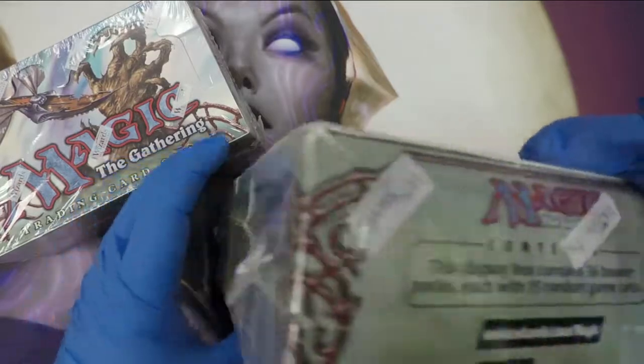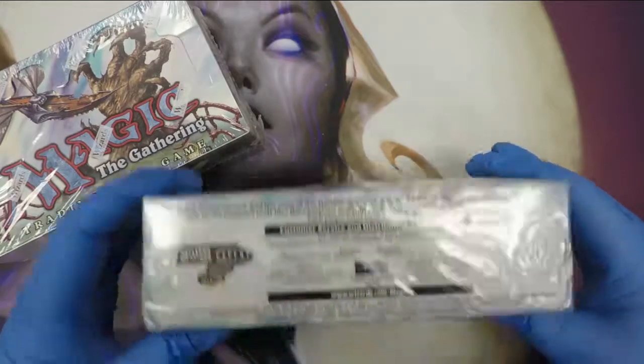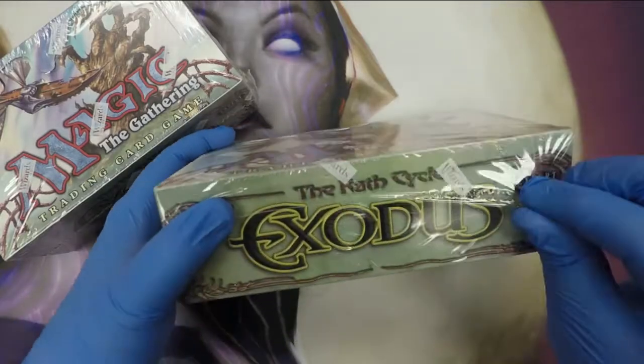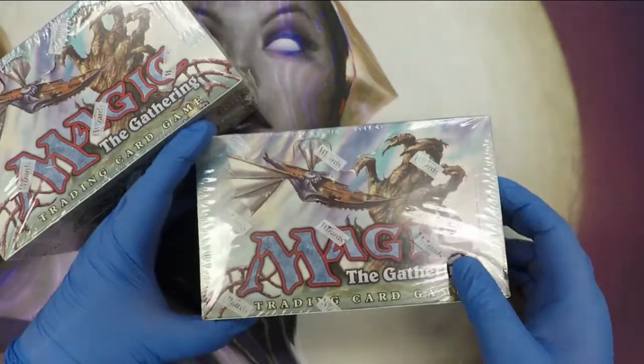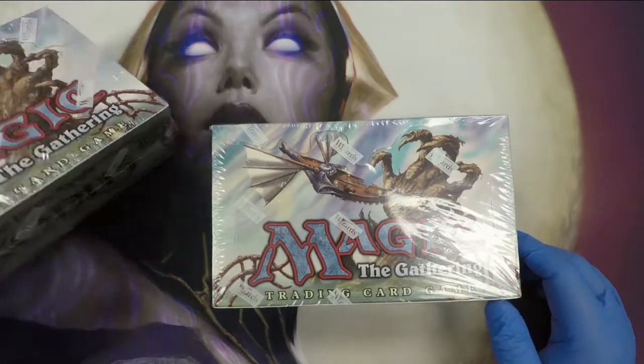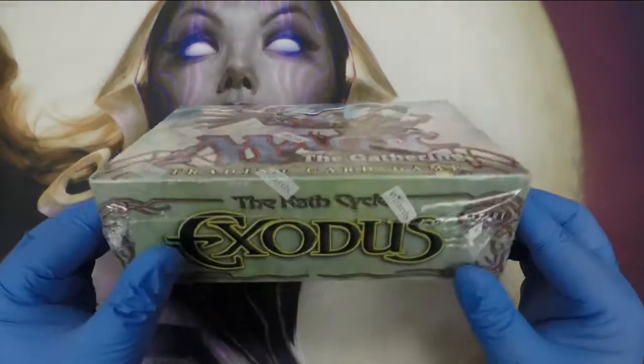Let's see. All of them really have gorgeous seals. The Wizards logo's there. Everything's great. They have the right tautness for the plastic — nothing looks like it's been stretched out or resealed or anything like that. So let's do this one.